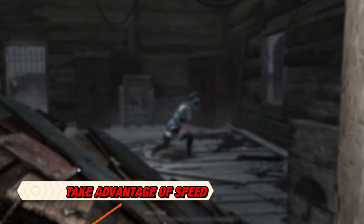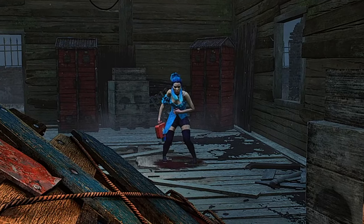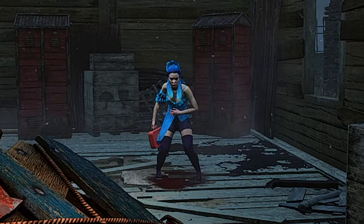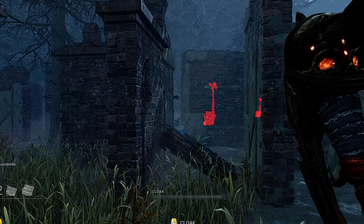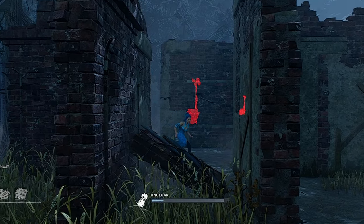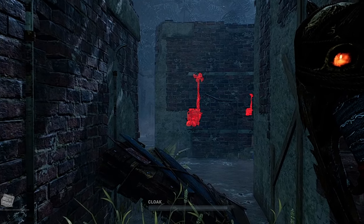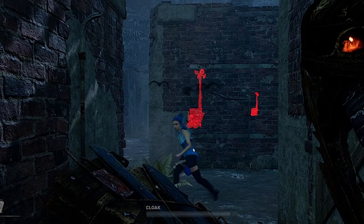Take full advantage of your speed. When Wraith cloaks himself, his speed increases, and after the buff he became even faster. You can use the speed to your advantage during chases and also when patrolling gens. And by the way, I'm not talking about the speed you get from the Windstorm add-ons. It is better to cloak yourself when you want to go quickly to a certain place on the map, and also when you decide to commit to chasing a survivor. You can cloak yourself to use the speed boost, get close to the survivor, and then uncloak for a surprise attack.